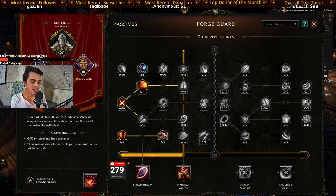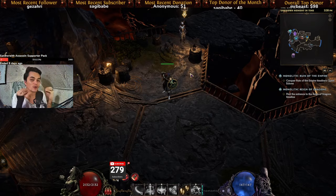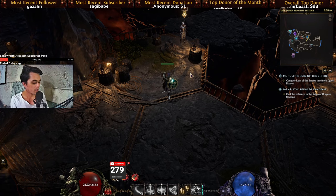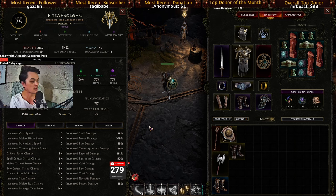The extra passives I've been putting into forge guard — I'm still experimenting with it. This build is still far from min-maxed, which is great because it's already working and there's so much room for improvement. When it comes to the gear, it's basically the same — you can't see all the stats right now because we're still inside the town.